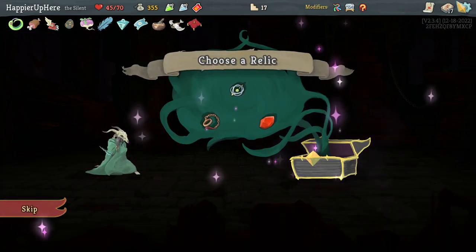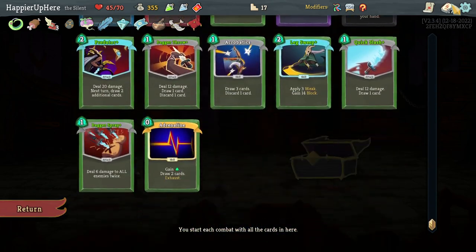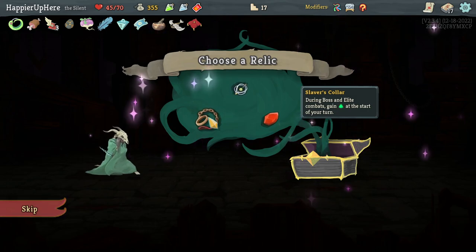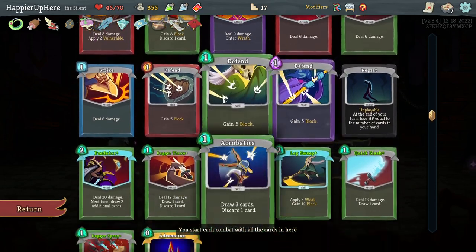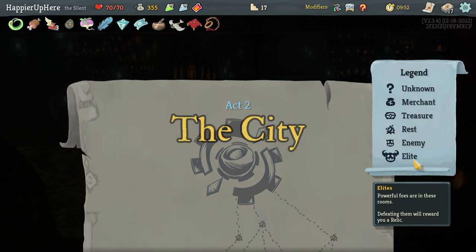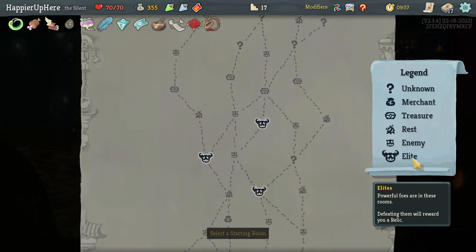Astralay might be interesting but would require removing the Eruption I just upgraded. Dark Shackles — or rather Slaver's Collar — is probably the safer choice: during boss and elite combat, get extra energy at the first turn. Probably don't want Philosopher's Stone. Let's play it safe and take the Slaver's Collar — the extra energy is very valuable.